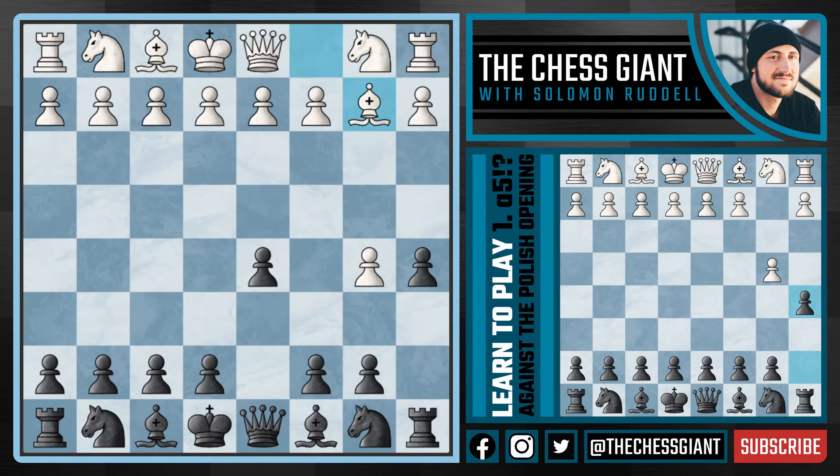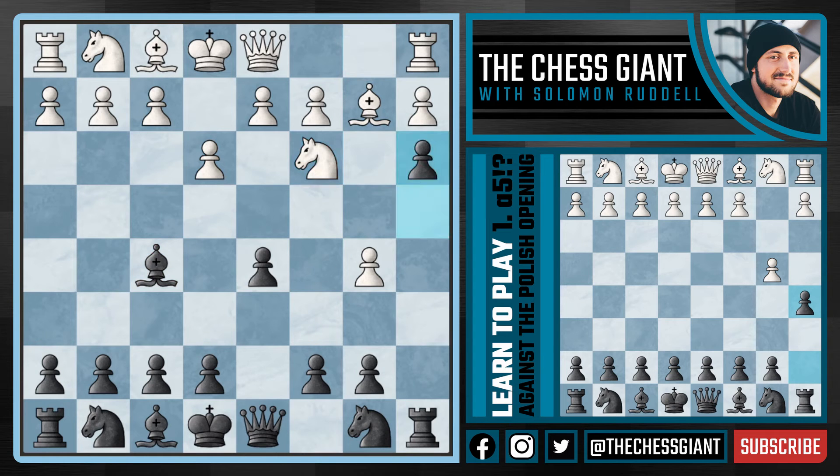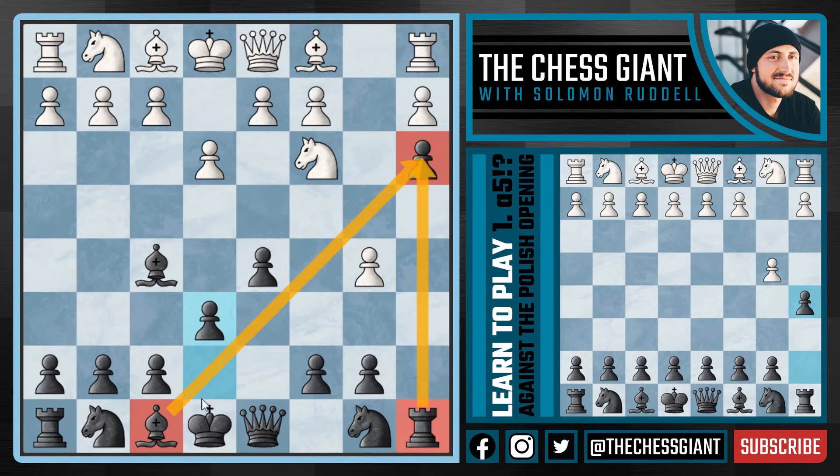Let's first cover the move a4. The whole point is that if white ever plays knight c3 we can play a3, kicking that bishop back to c1. So usually you're going to see white play a move like e3, in which case we can simply develop with bishop f5. Notice again if knight c3 we have a3, kicking that bishop back, and with e6 we suddenly have a very strong pawn on a3 supported by two of our pieces, making it very cramped and difficult for white.